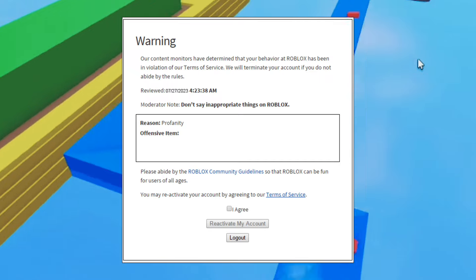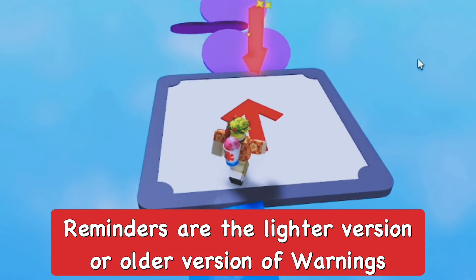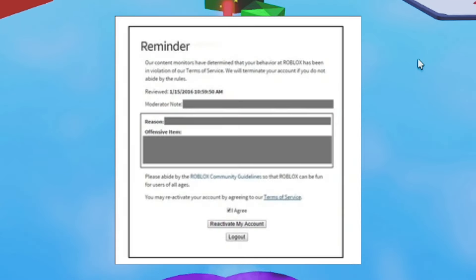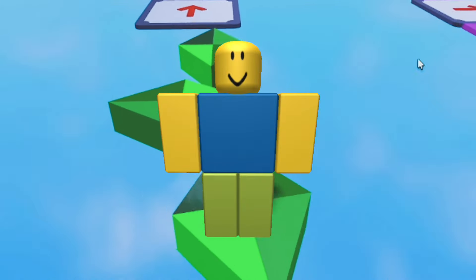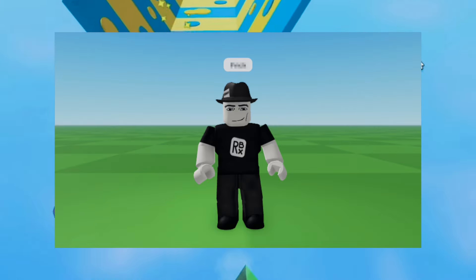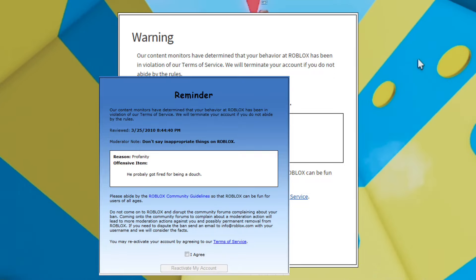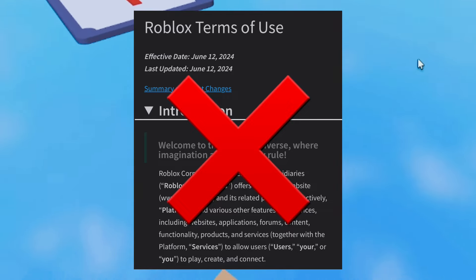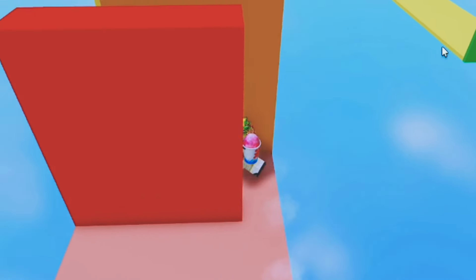Starting off with Reminders, which is pretty much really similar to a warning on Roblox. It's not a ban — it's basically just notifying you that you broke a rule and to accept the terms and conditions and make sure you don't make the same mistake again. The only difference is this was given to new players or people that made somewhat mild violations — kind of like a step down from a warning. They removed those a while back and I don't think they're going to bring them back.